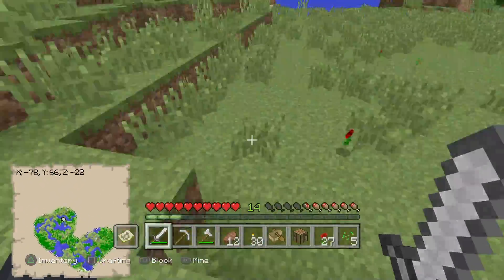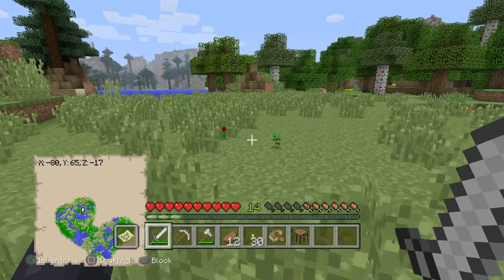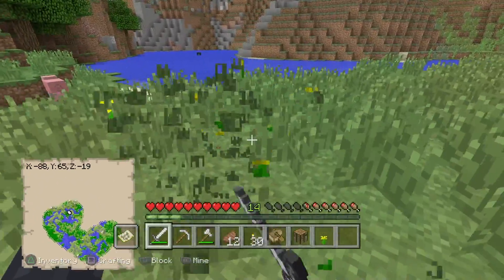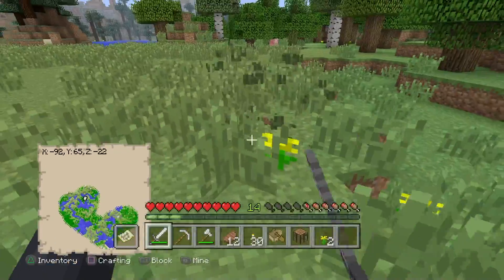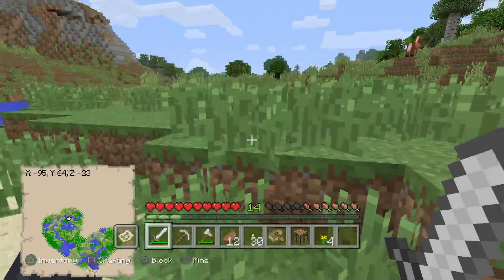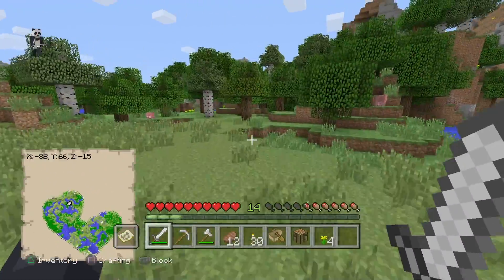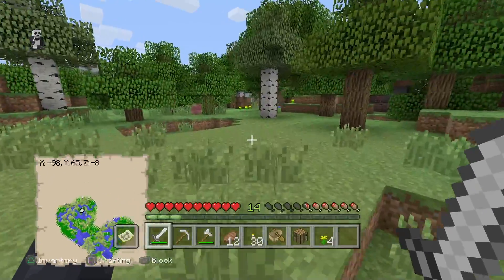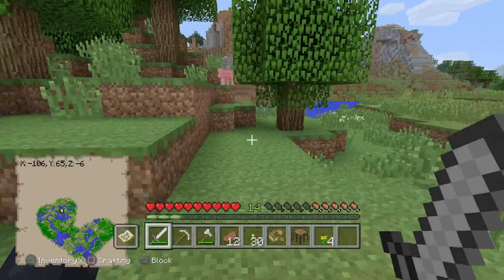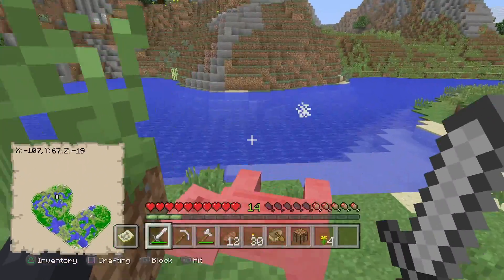We can also get some yellow ones. How many flowers did I get already? 29 — damn! Now let's get some yellow ones. I really want to dye our bed. Oh, we need some sheep — I forgot to bring some wool or a bed. Okay, there's a horse here, I kind of want it but I kind of can't have it.